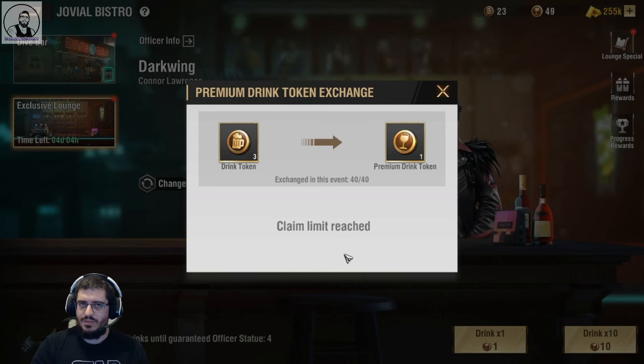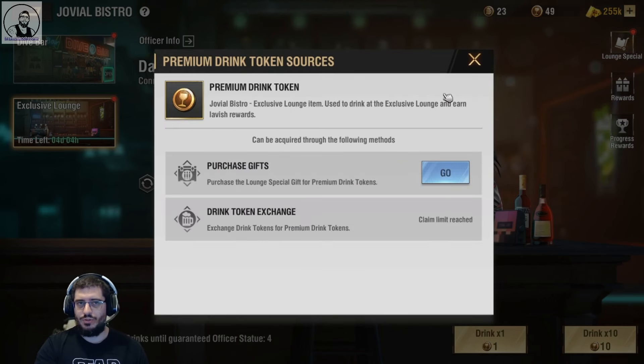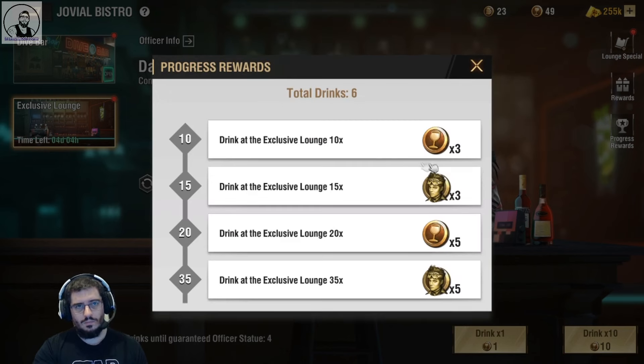That just leaves it down to you to build up a reserve of drinks. You're aiming for at least 120 normal drinks — you don't want to spend them in the bar, it's a complete waste of time. You want to save them and convert them. Some weeks you get a little bit less, some weeks a little bit more, depending on whether you're buying through the black market, using your gold in the VIP store, or using other stores you have unlocked. The goal is 120 and it is very achievable if you are a free-to-play player.